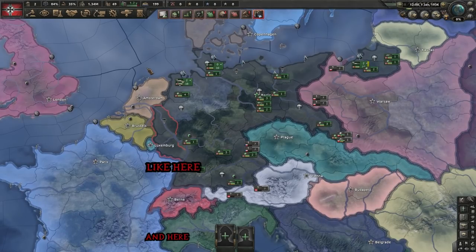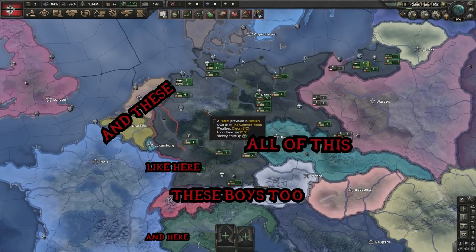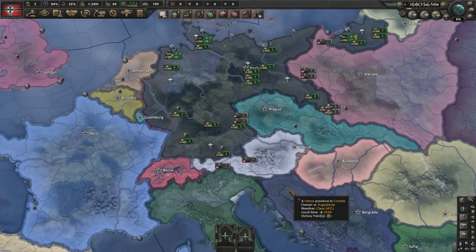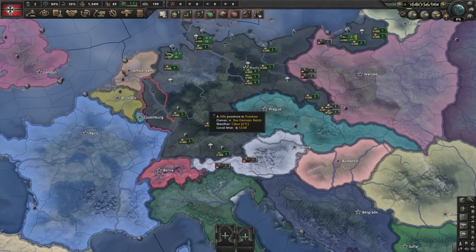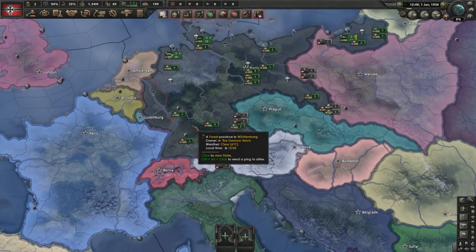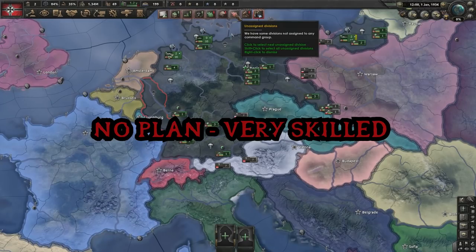My thought process basically involves taking Belgium, demilitarising the Rhineland, then declaring on Yugoslavia and getting into a joint war with France and the Czechs. Then we have our civil war, join Britain, and see what we can eat up to finally win the achievement. I don't really know my plan going forward from there, so let's see how we do.